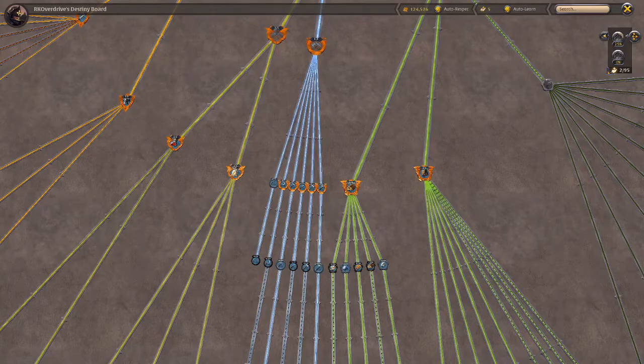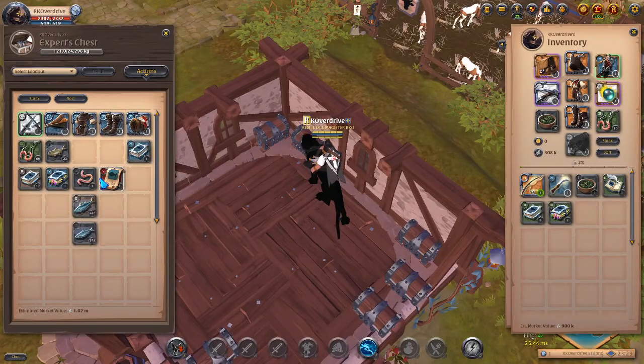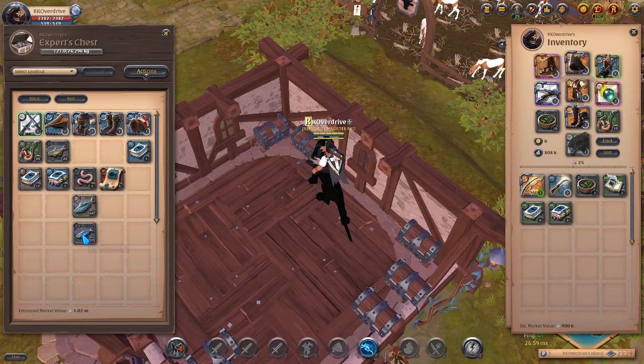Something I've seen other players start doing is eating the fish to gain fame and help power level fishing. For me, the only ones you really need to care about are the striped mackerel, which is your tier two fish. These offer 15 fame every time you eat a single one. We have 447 of those, so that's a couple thousand fame right there.